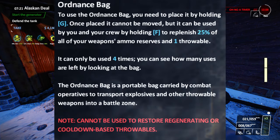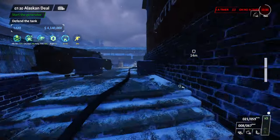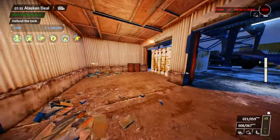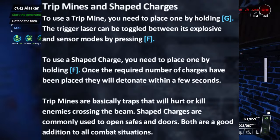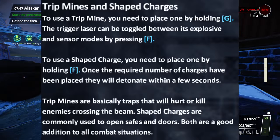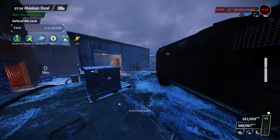Because Res mod already had the throwable case, and the vanilla Ordnance Bag is just the Res mod throwable case, Res mod reworked the Ordnance Bag to be a mix between an ammo bag and the throwable case. It has 4 charges, and each charge restores 25% ammo to both of your guns and restores 1 throwable. Lastly, Trip Mines and Shaped Charges — you can carry less mines at only 10 when fully upgraded, but you get 8 shaped charges instead of just 6, and they are less of a skill point investment.